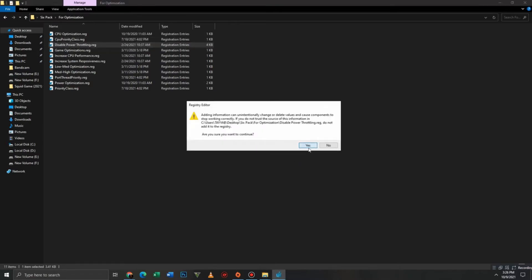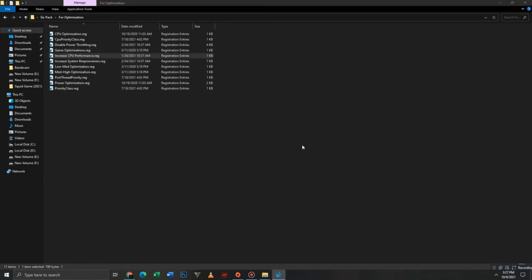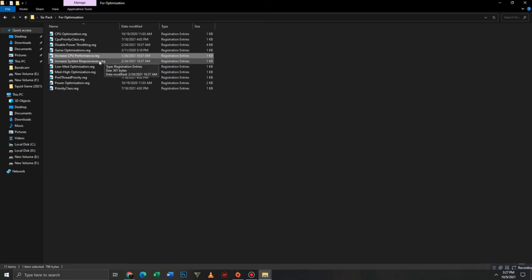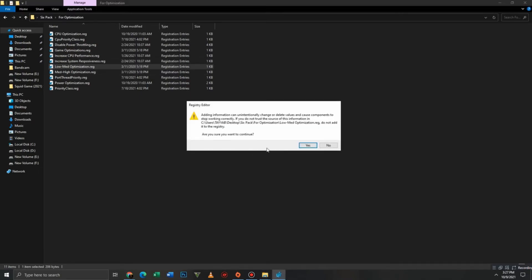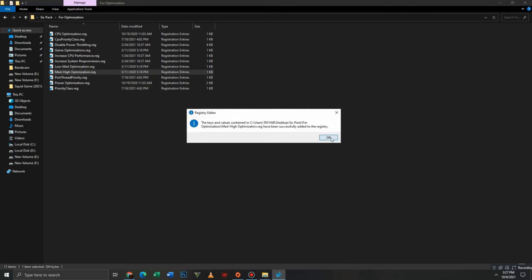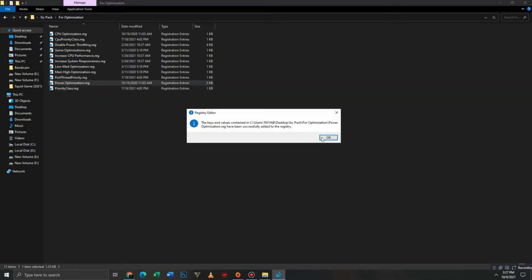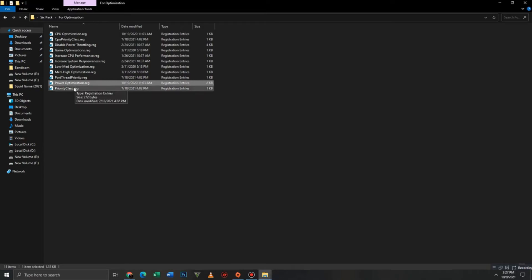Run each registry file: Disable Power Throttling, Game Optimization, Increase CPU Performance, Increase System Responsiveness, Low-Mid Optimization, Mid-High Optimization, Portrait Priority, and Power Optimization. Finally, run Priority Class.